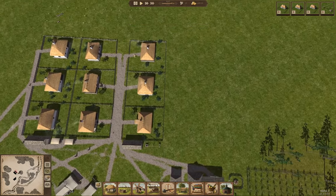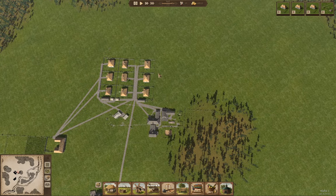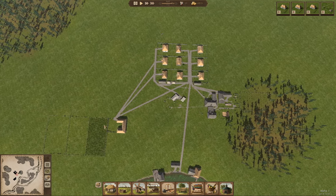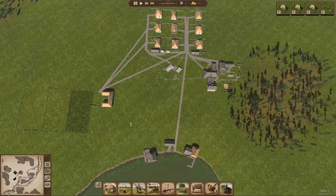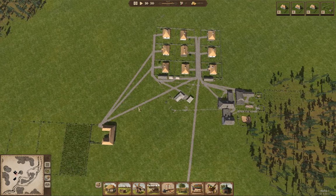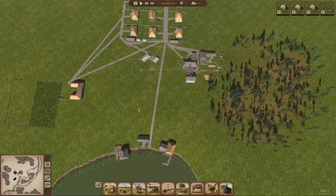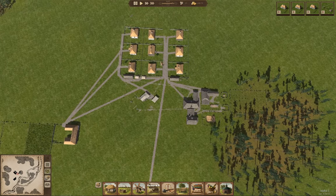Right now we're also building three more houses up here because we need more population, but before we get too much population we need to be able to feed them, and we can't do that yet until the crops here come in — the buckwheat and potatoes. What I'm going to do ultimately is have a second set of fields growing the same stuff in rotation once the population increases, but we also need to get the population up to build cow sheds, chicken coops, and so on so that people won't complain about lack of variety.